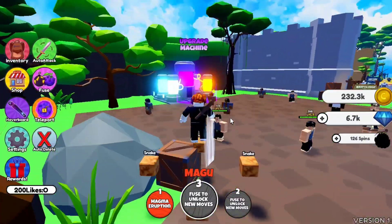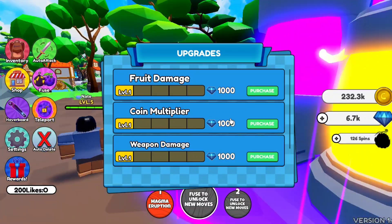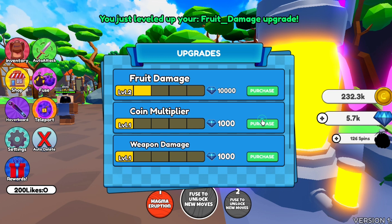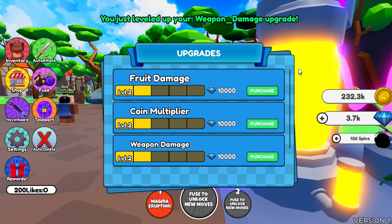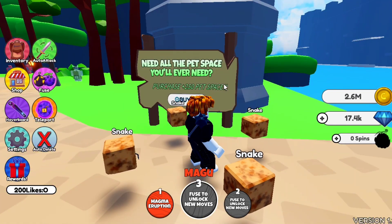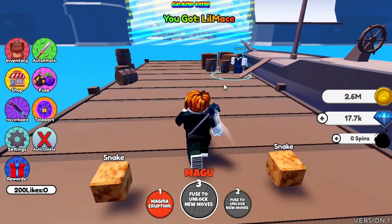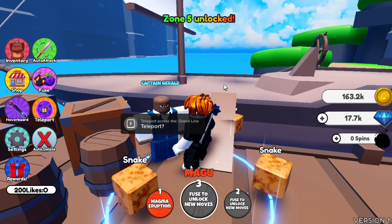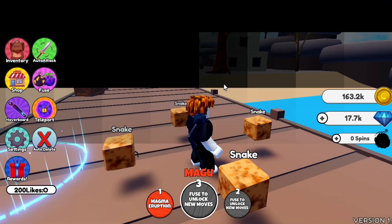In the first zone you can see an upgrade machine. You can upgrade your damage, coin multiplier, weapon damage, and fruit damage. Currently I can only do one upgrade because I don't have too many gems. That's all you need to know in this game — all simulator games are easy to play. If you have any questions, comment and I will answer. See you in the next video!